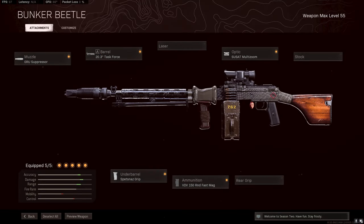First up we've got the Gruz Suppressor, the 20.3 Task Force Barrel, and the SUSAT Multi-Zoom Scope. This will give you silence, range, and multi-zoom for those close and far engagements.